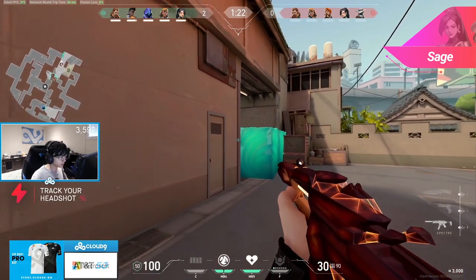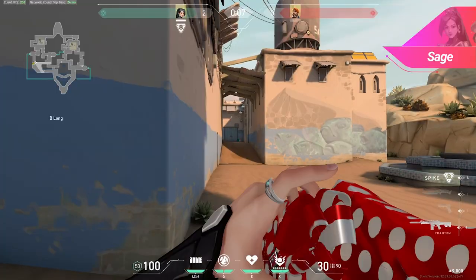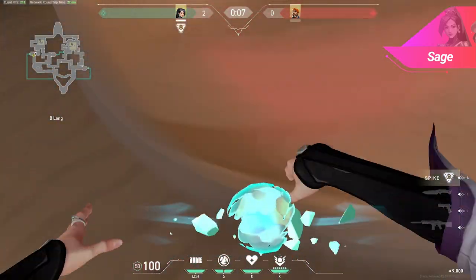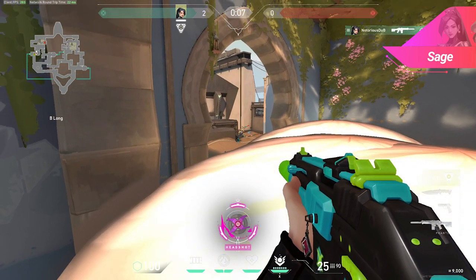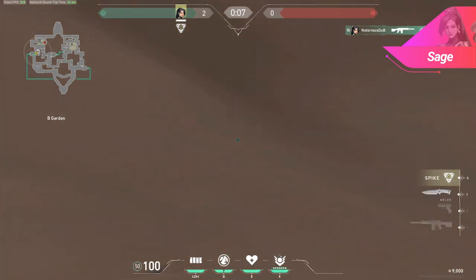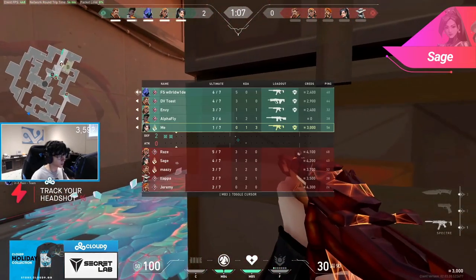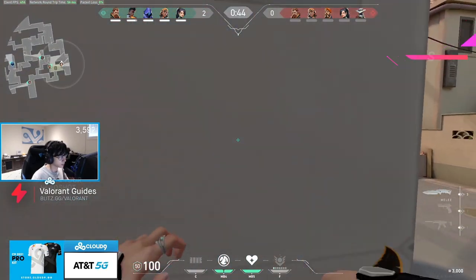Sage wall is one of the best abilities in the game for getting a plant down, and if you're playing Icebox you might want to keep the wall in your back pocket when attacking just in case. Sage wall actually gives you the perfect height to peek over a smoke blocking your vision and gives you that tiny headshot peek angle that no one's going to notice you peeking over the top of. It also gives you access to the most unpredictable angles, making shots against you extremely hard to hit — and it's free kills if the enemy decides to spray at your wall and break it without realizing you're on top of it.